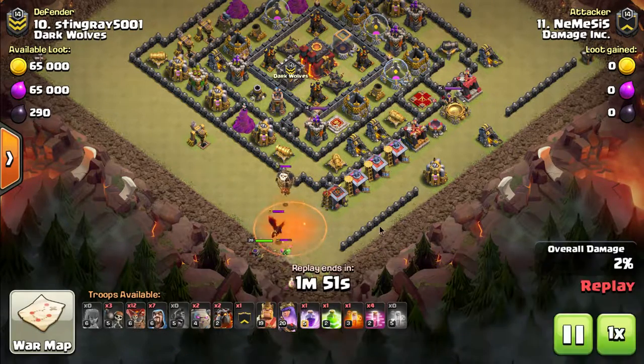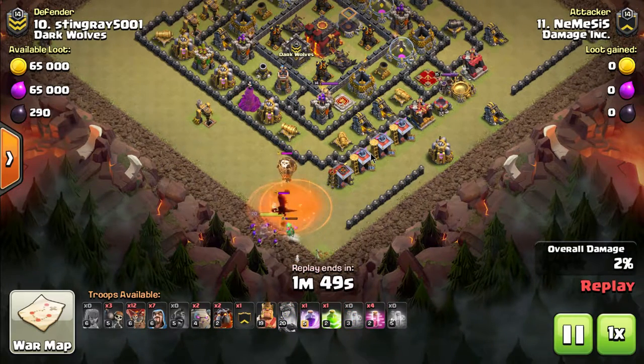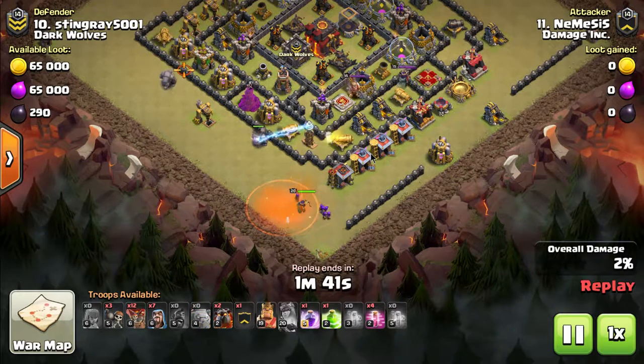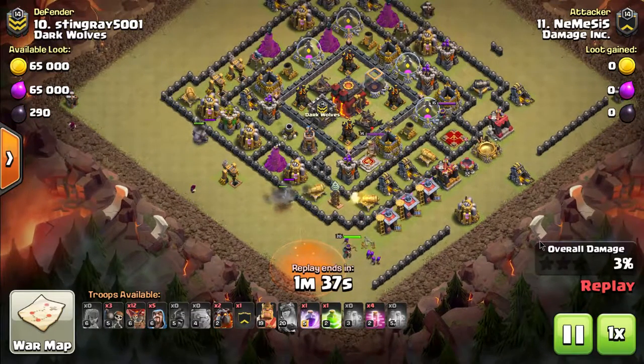We're going to break down two different attacks. You've got to know these two attacks to be successful in Town Hall 9. There's really three, but we're going to cover two of them right here. These videos are short now — this is like a five-minute video — so we're going to blast right through it.